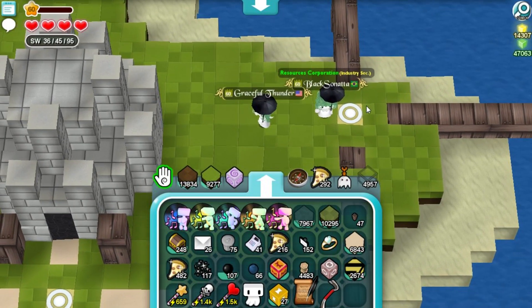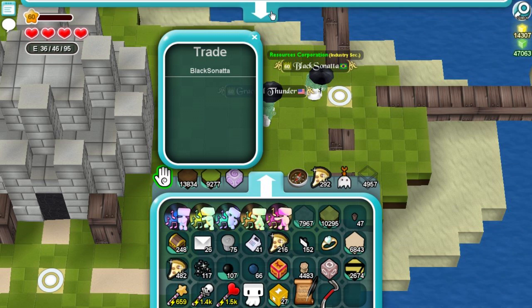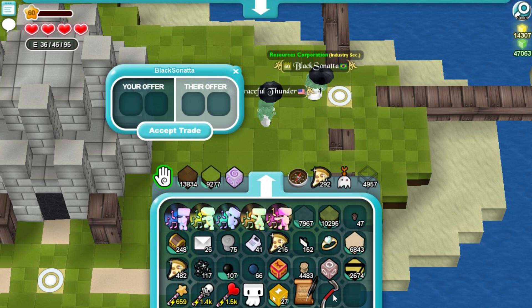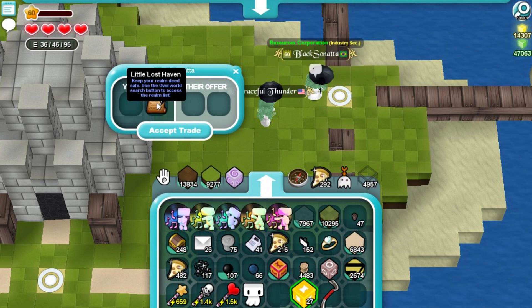Now I'm going to use Glaxonata as our test subject in the slash trade. Whatever item you offer — I'll even put the overworld realm spots just to show you can use different items. Very important: you have to grab whatever item you put there and put it on top of the realm. You cannot grab the realm and put it on top. Grab the item, swap — the deed is in the slash trade.